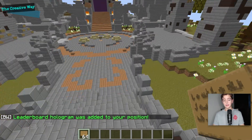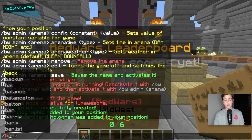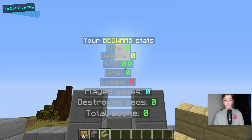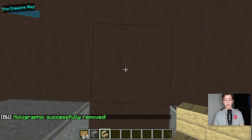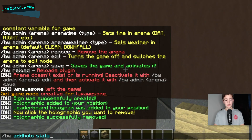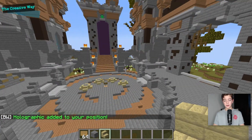You can easily remove a hologram by typing slash bw remove holo and punching it — it will remove just like so. Let's add that back in, and our Bedwars stats are back there.